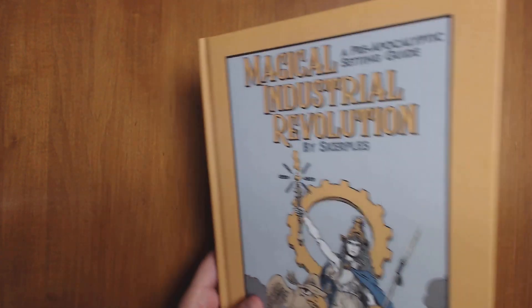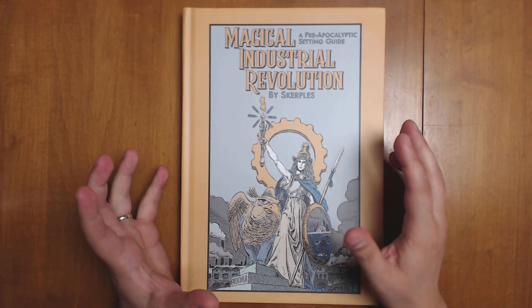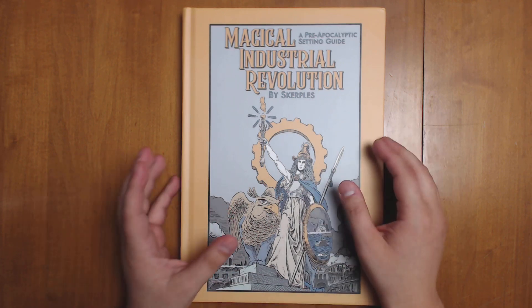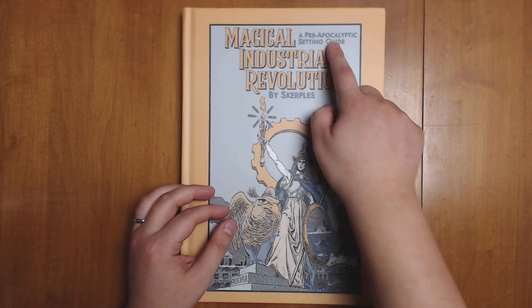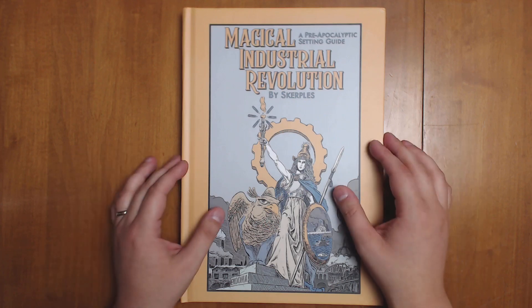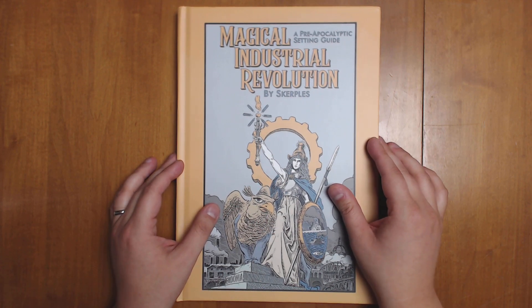This is a book packed with resources. It gives you everything you need to run one particular city, but the resources available inside make running any fantasy city much, much cooler. It's called a pre-apocalyptic setting guide because it's about the advances in magical technology that will inevitably end in disaster if the players don't do something about it.